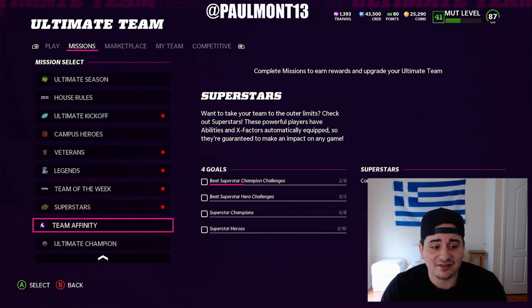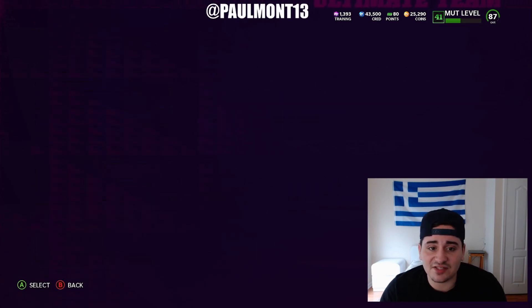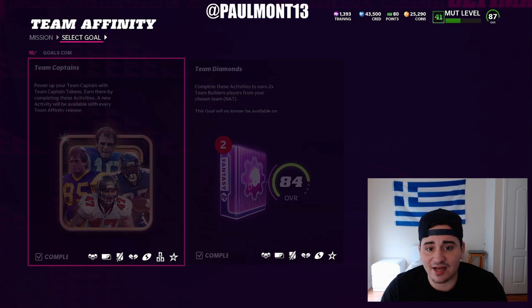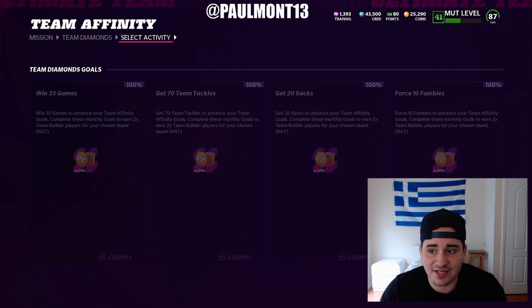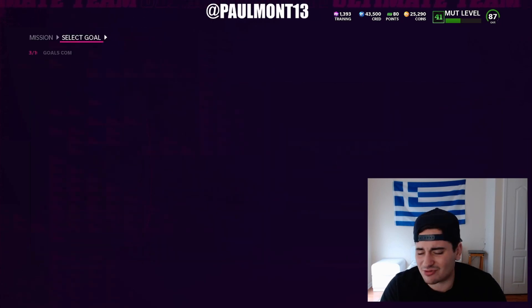Let's get into the rest of the team affinity — free team builders, and your 90 overall team captain as well. You've got to do these challenges and complete them all to get your team builder. Just grind the solos, grind weekend links, stuff like that, and you'll get these challenges done.